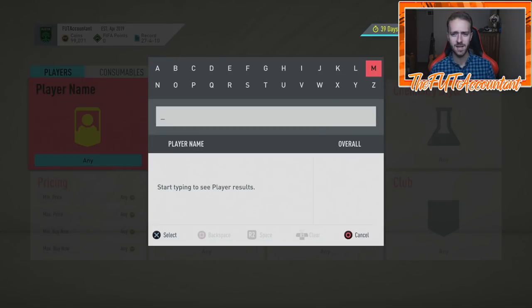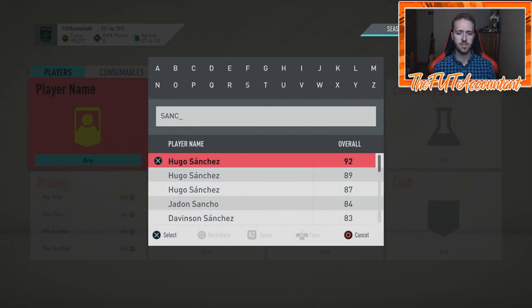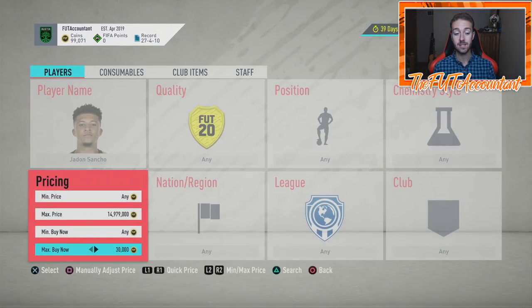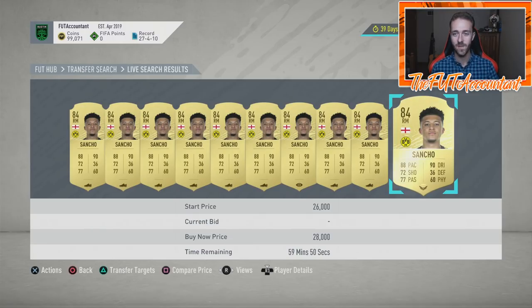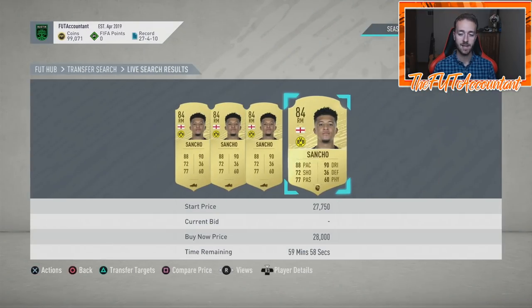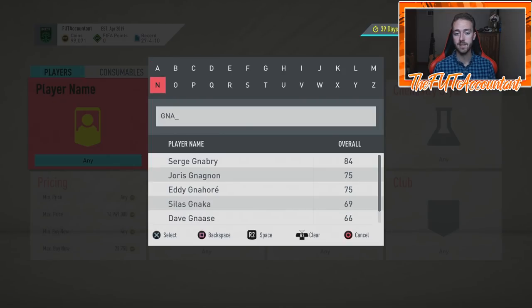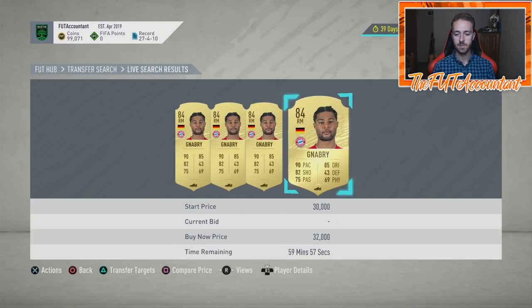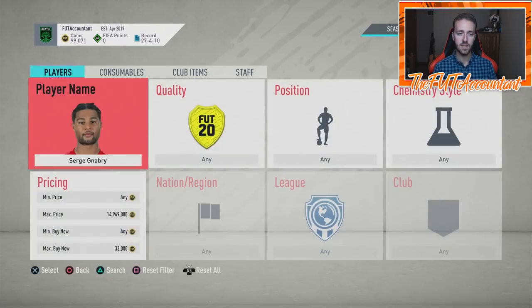We looked at it yesterday — some guys asking why their meta players haven't risen in price yet. One person specifically I want to look at is Jadon Sancho. It's basically him and Serge Gnabry as right wings in the Bundesliga, and Sancho right now is cheap — under 30,000 coins, around 29k — which is disgraceful because this card was like 50,000 coins during EA access. With Gnabry possibly getting an inform this week, Sancho should rise as well. Gnabry's price is already a little inflated for the possibility of a Team of the Week card.